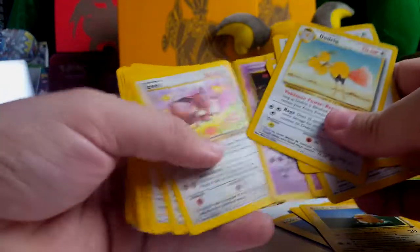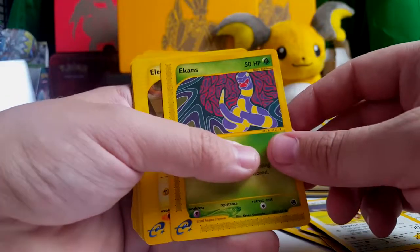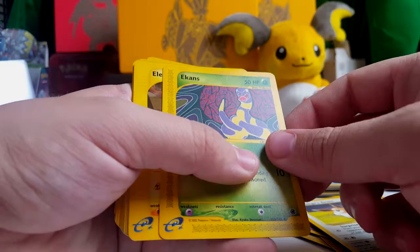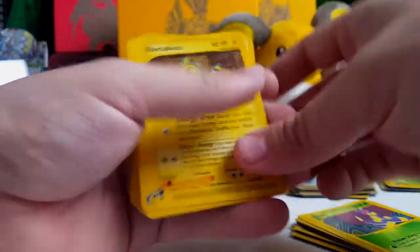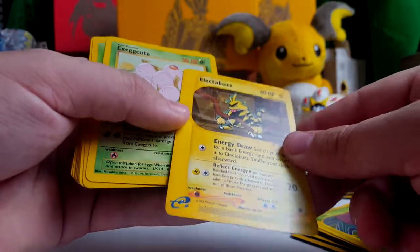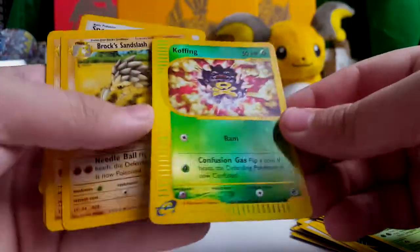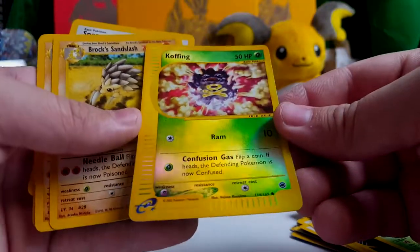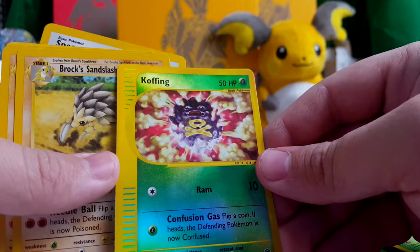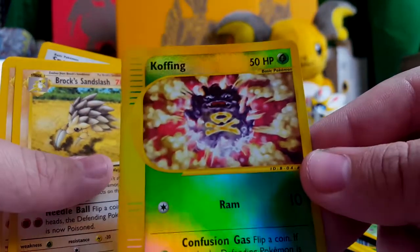Brock's Diglett. Dodrio, Doduo, Drowzee, Drowzee, Eevee. Oh, Lieutenant Surge's Eevee — my girlfriend's going to freak out. She probably already has one, but more Eevees is never a bad thing to her. What in the heck? That's got to be like the best Ekans card ever — that's freaking sick, it looks like a mural or something. That's awesome. Holy crap — look at that Electabuzz. I know it's not a rare, but I'm putting that with the rare because I think it deserves it. I love this Copycat card — I think I have it, but not in reverse holo, and to have it in reverse holo just makes me happy.